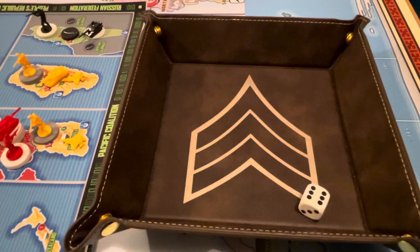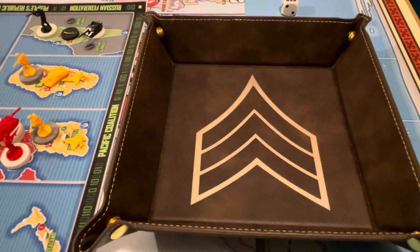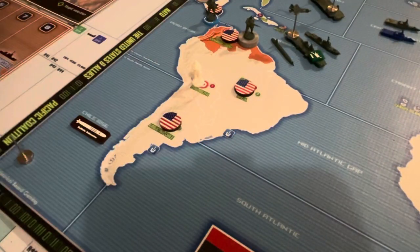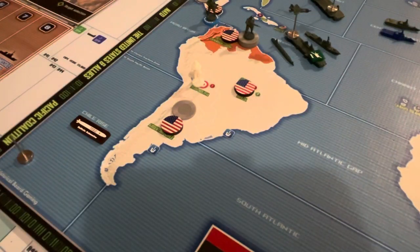Here we go — wow, that's insane! That's crazy. How lucky can you get? Let's go ahead and change out all of the units here. We get two infantry and a frigate. That's worth two dollars, so the U.S. will go up to 48. And we get a frigate on top of it too!